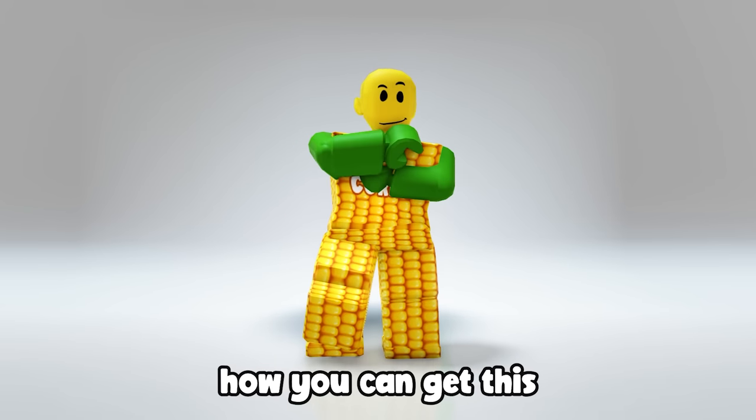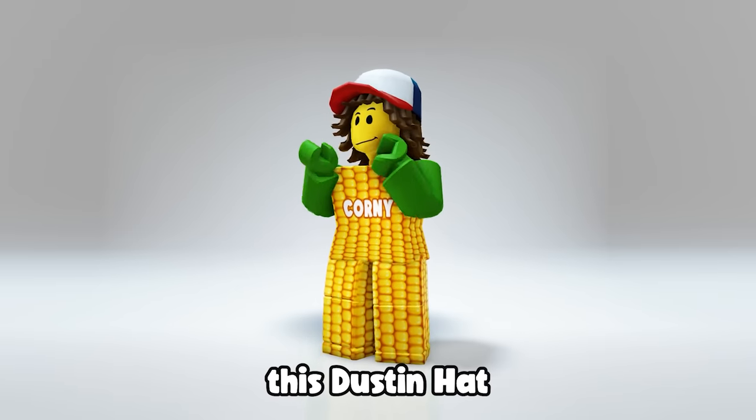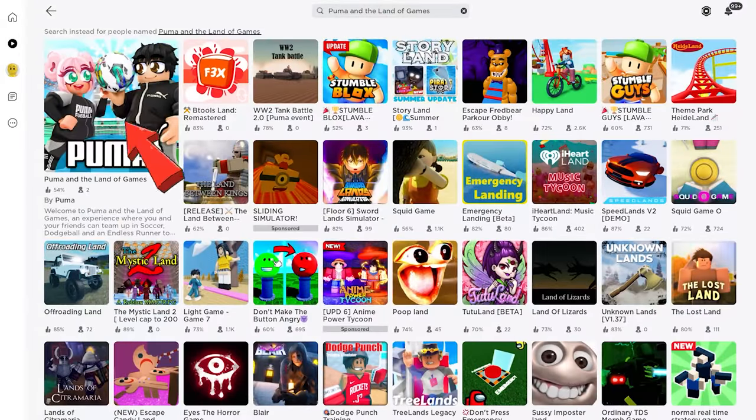Do you want to learn how you can get this super cool red Puma cap? How about this spaceship companion? And this Dustin hat? I'll teach you how to get them. Search and join the game called Puma and the Land of Games by Puma — this first thumbnail.